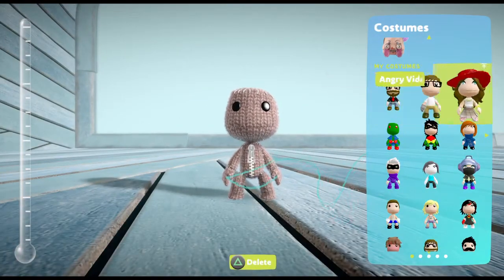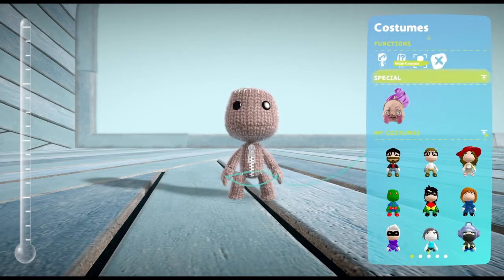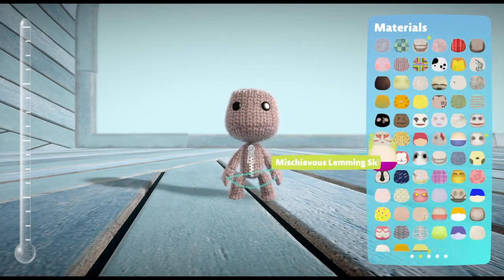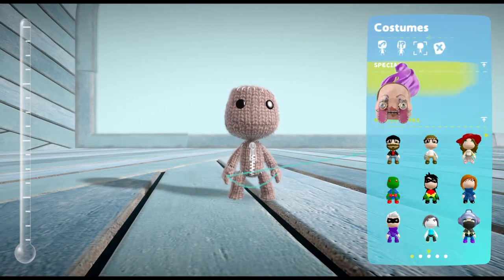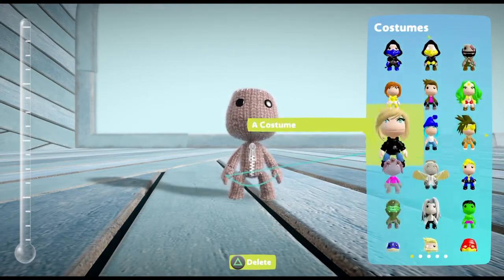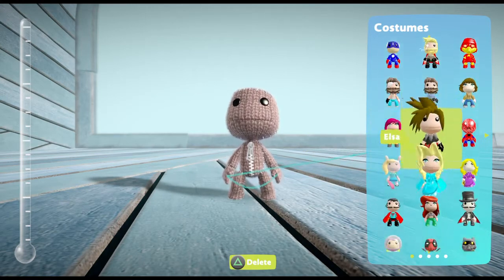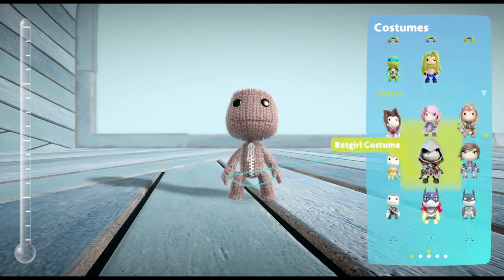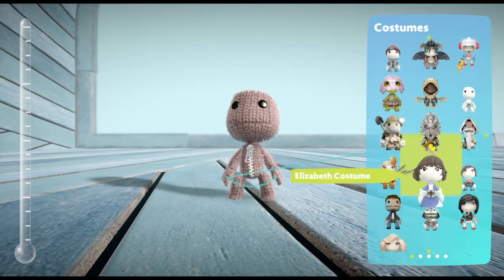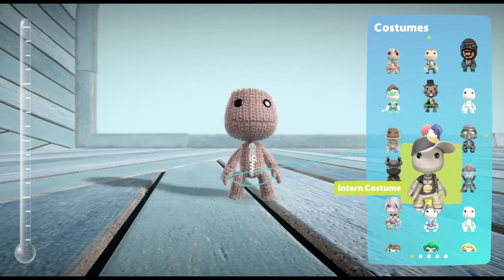Hey guys, brettmats here. It's been a while since I did a Will Be Playing video, so today we are going to make Isaac Clarke in his Mass Effect outfit — well, his Dead Space 3 outfit. The way you get this one is you have to own Mass Effect 3.